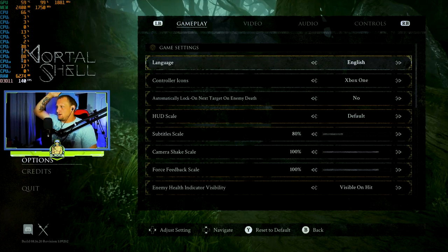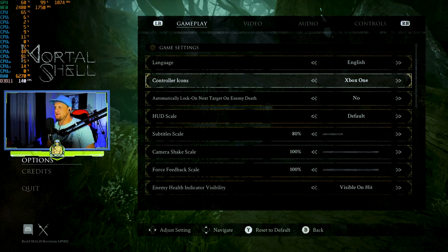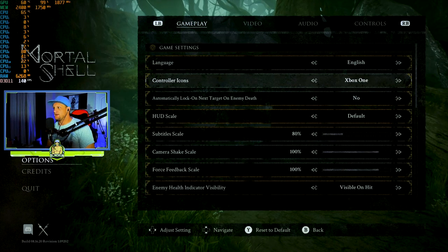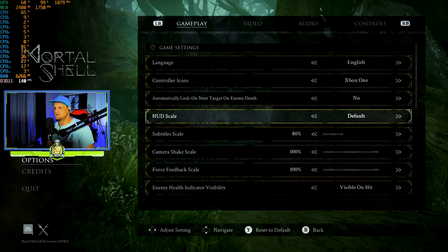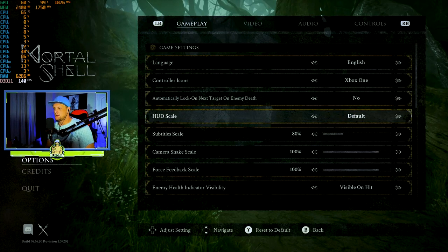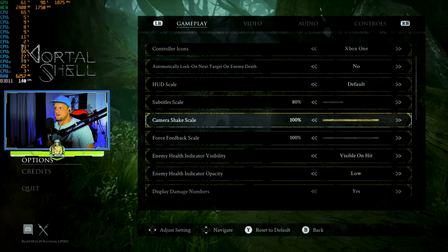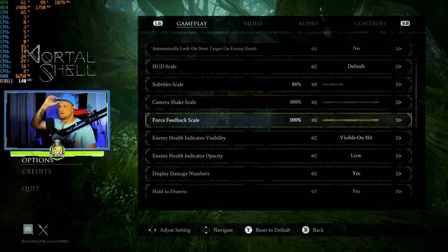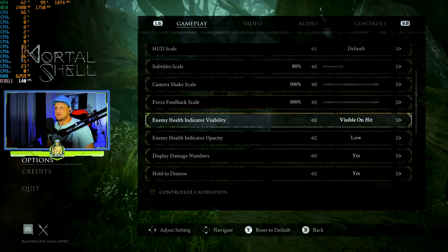Check out the options menu. You got your gameplay with your language. Controller icons - you can switch it if you're having issues using a different controller, a knockoff controller, but Xbox One and PS4 are in there. Automatically lock on target already selected. HUD scale options: hidden, large, default, medium - we'll do default. Subtitle scale you can turn up and down. Camera shake you can turn on or off - we'll leave it, but that might be something you turn down later. Force feedback scale at 100%.